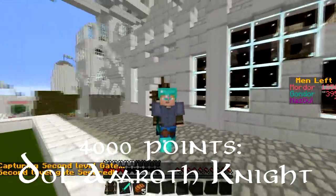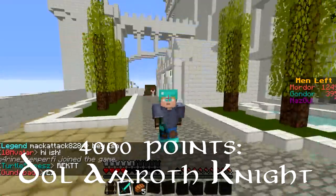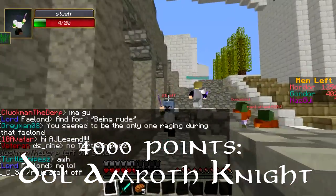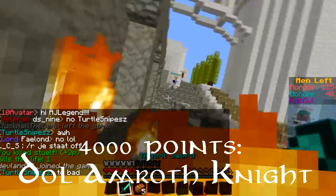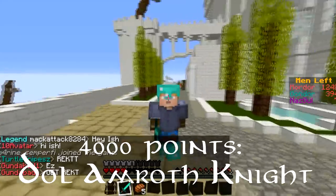Minas Tirith's Dol Amroth Knight will cost you 4000 points to purchase. They come equipped with a diamond sword weapon and one throwable spear, a diamond helmet and boots as well as leather chestplate and leggings, and Speed 1 makes this quite the quick assassin.